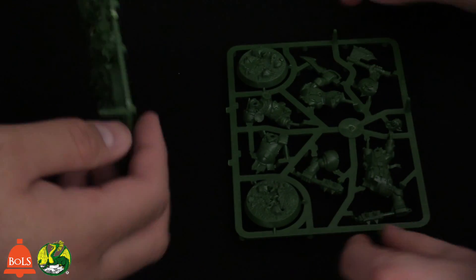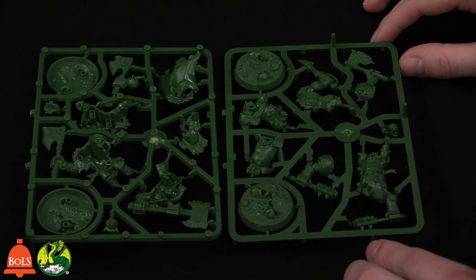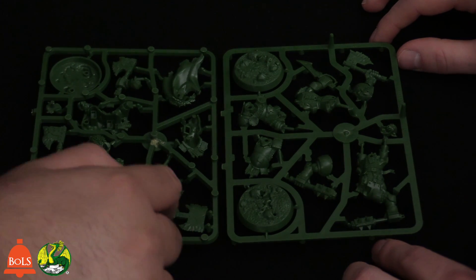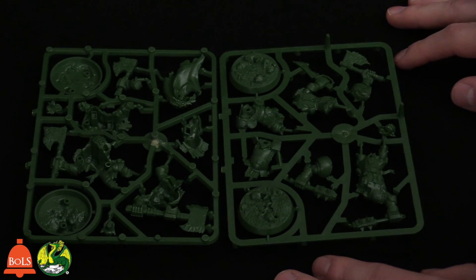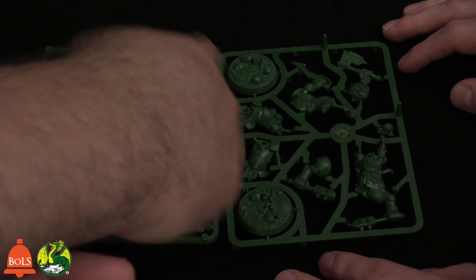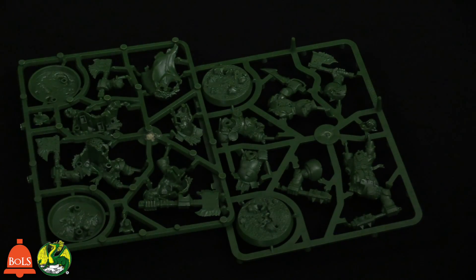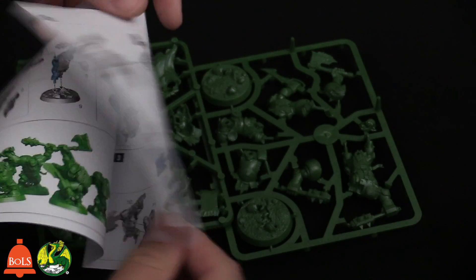The orc plastic is a nice dark green, almost forest green. Textured bases, really cool models with really great detail. I really like this axe — it's like a flat piece of metal hacked into sharp points, very orky. Super easy to build — all pegs and holes matching everything up. Again, use glue for better results. We've got the build guide again — three pages, a little color booklet.